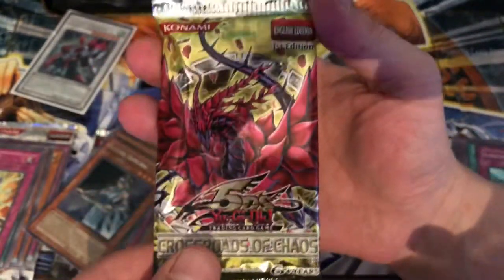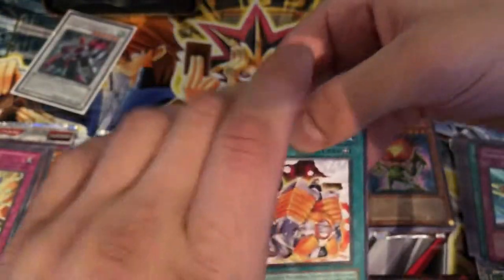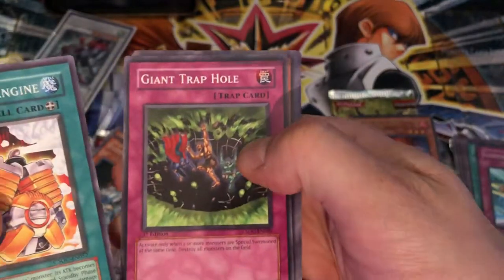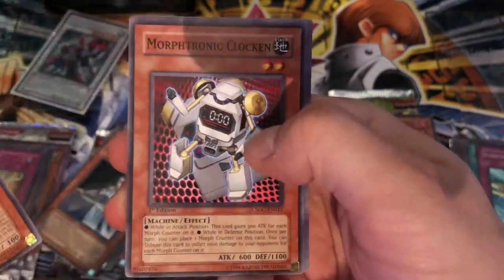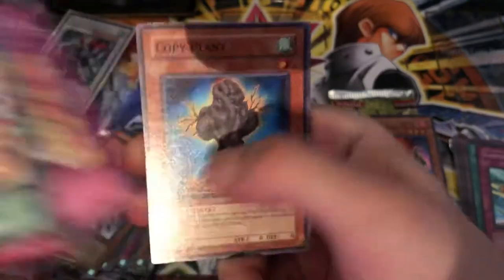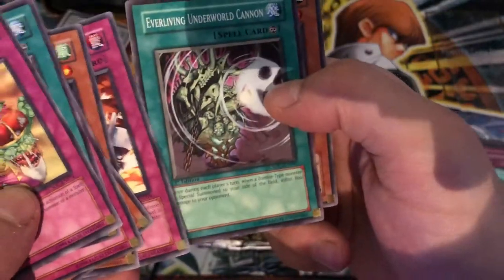Excited about that — mint condition, 1st Edition. Awesome. Last pack. Last pack — heart of the cards. Let's rev it up, let's go for it. Morphtronic Engine. Giant Trap Hole. Morphtronic Cell Phone. Morphtronic Clocking. Polynosis. Not a Hollow there, but not bad. Copy Plant. Lineage of Destruction. Ever-living Underworld Gain. Pursuit of Jace. Not bad at all.